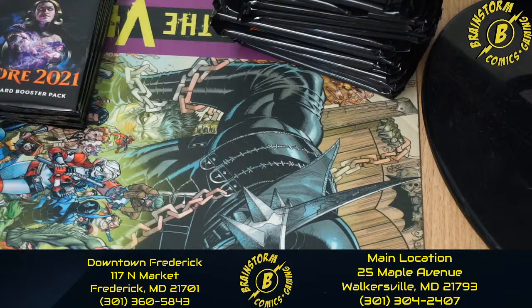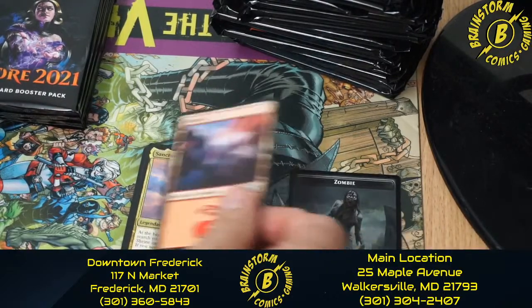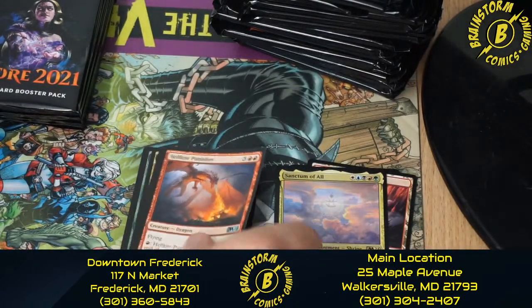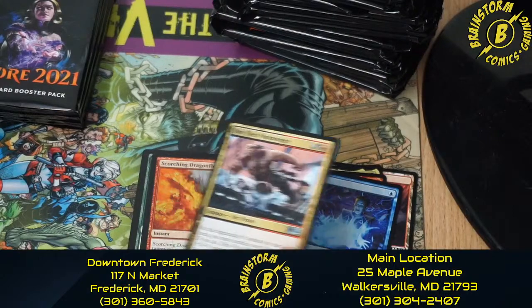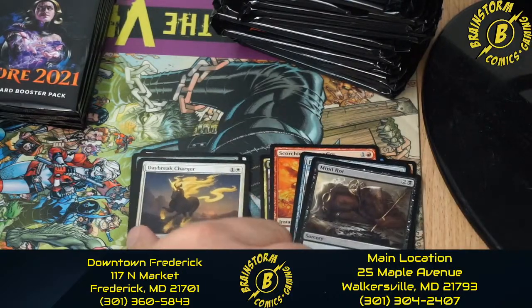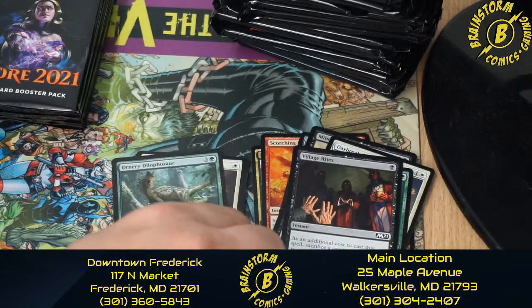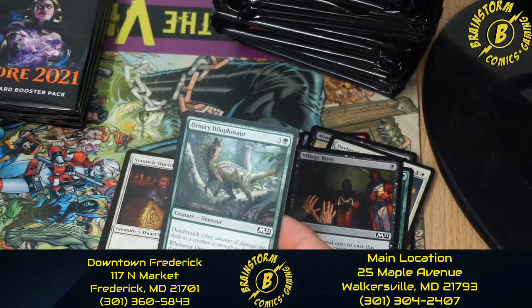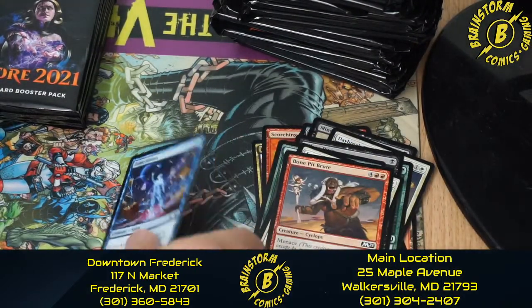Now we're on to our third kit. For anybody who showed up this weekend, let us know the cool stuff you got — it's always interesting to know what people got in their pulls. For this one we start off with Zombie tokens, a Mountain, Sanctum of All, Hellkite Punisher, Mistcast, Dire Fleet Warmonger, Scorching Dragonfire, Forgotten Sentinel, Mind Rot, Daybreak Charger, Truffle Snout, Village Rites, Honorary Dilapasaur — I'm sure I mispronounced that — Staunch Shieldmate, Bone Pit Brute, and Tome Anima.